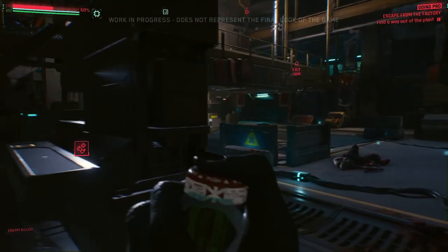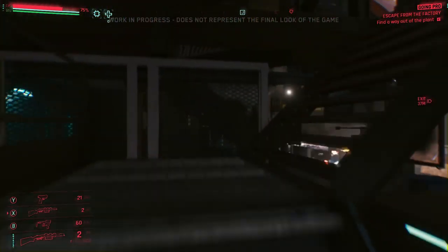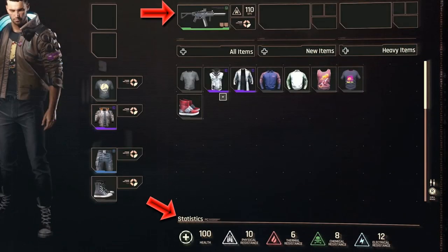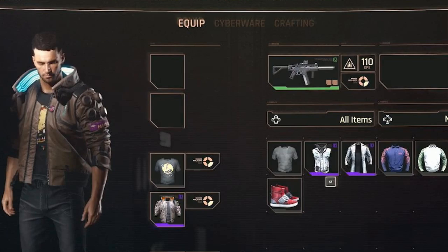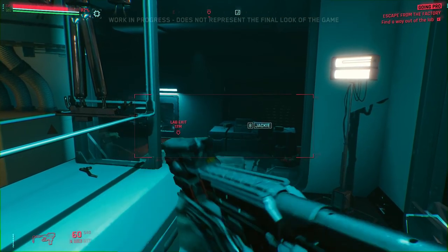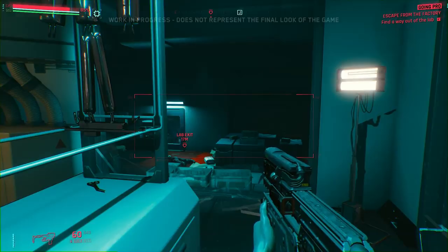Below the nanowire we have pockets, which I'm assuming are some kind of quick slot — probably where we can slot in inhalers or boosters. On the right-hand side of the menu there are slots for hats, face masks, or glasses, and then all of our clothing: shirt, jacket, pants, shoes, along with all owned items. The most important parts are the top right and bottom right, where we have weapons and stats. Also notice in the middle there's a menu for cyberware and crafting, plus at the very top — map, quests, and other menus.